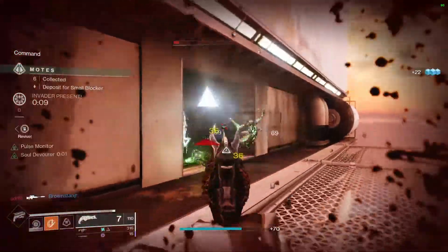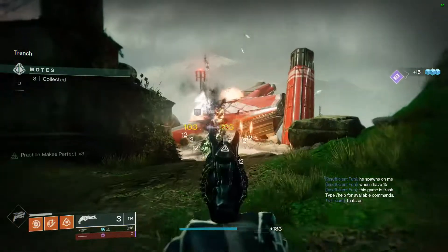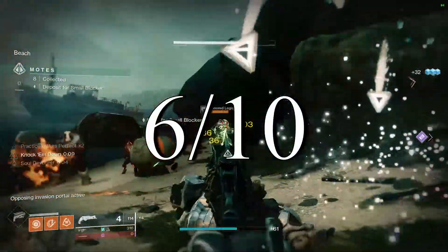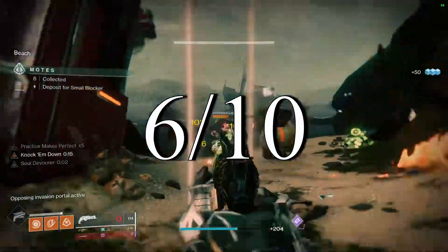Overall, this weapon excels at killing adds, but it fails when it comes to killing blockers, doing boss DPS, and killing invaders. Thorn receives a 6 out of 10 in Gambit, so just above average.